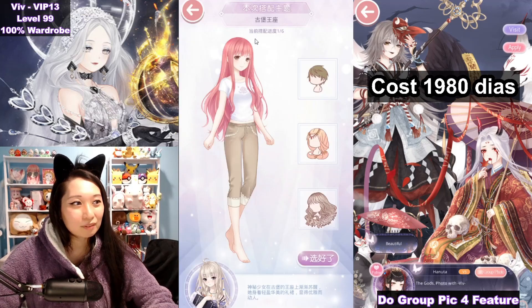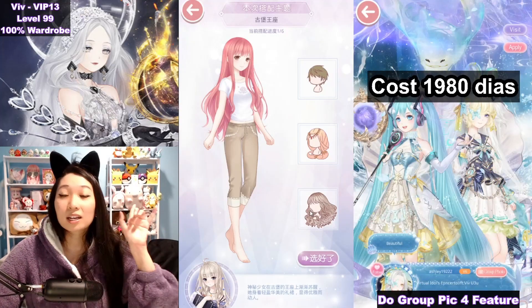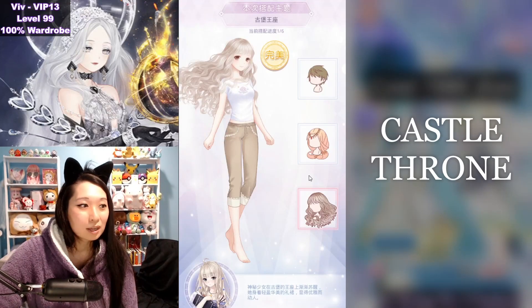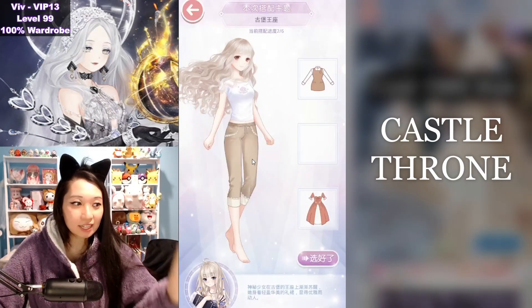So how does this event work? It is going to be a theme, and then you pick the item that best matches the theme — copy my homework. This theme is called Castle Throne. First up, you are going to pick this Blowing Hair. Five event currencies for each S you get.